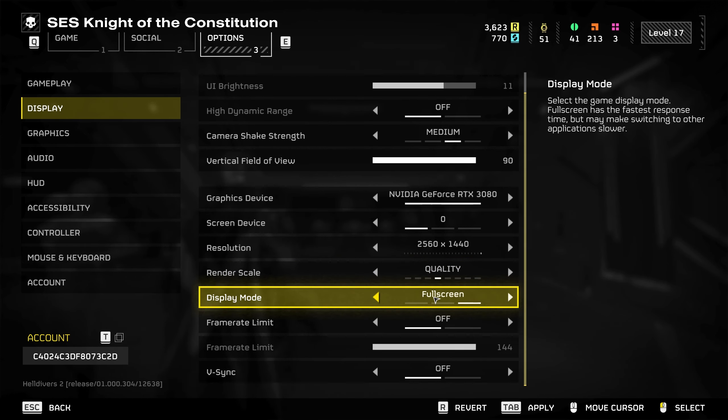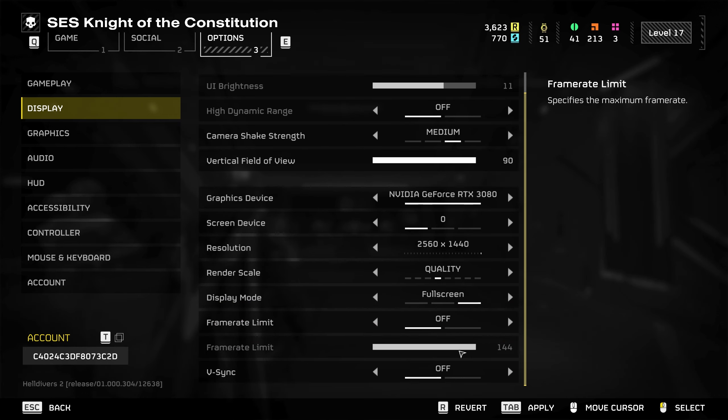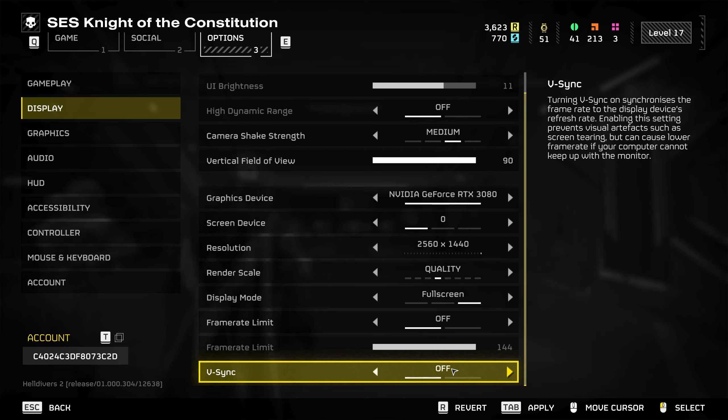Next up, full screen. Always play in full screen unless you're tabbing out all the time — you should be focused on eradicating the automatons and the terminids. Frame rate limit: have this turned off so you get as much juice out of your system as possible. It's not the same as V-Sync. Interestingly, with frame rate limit off it's capped at 144, even though my monitor is 165 — that's possibly something to do with what Sony have done behind the scenes. V-Sync: keep this turned off as well. That way your GPU can really go at it and give you as many frames as possible.